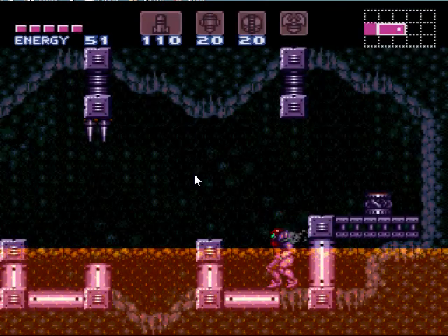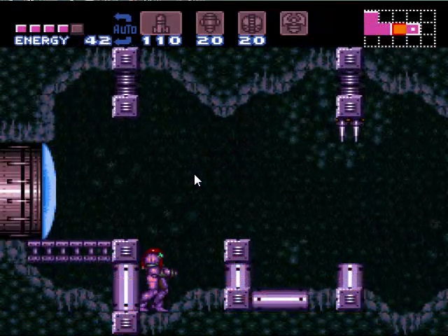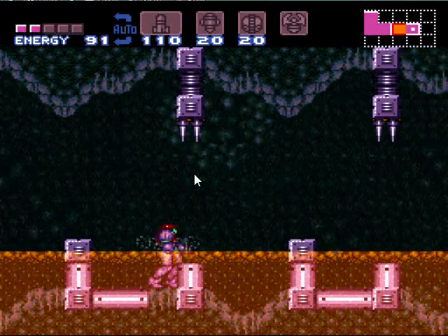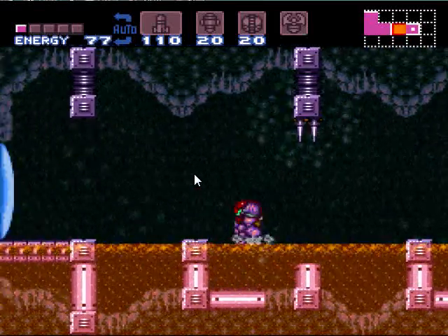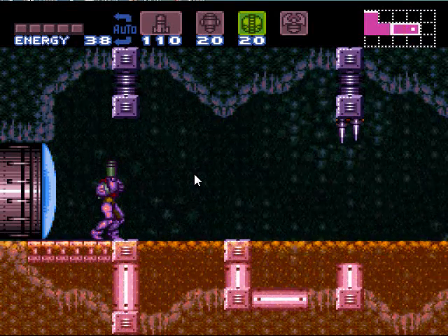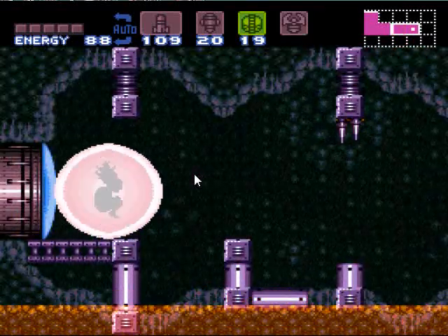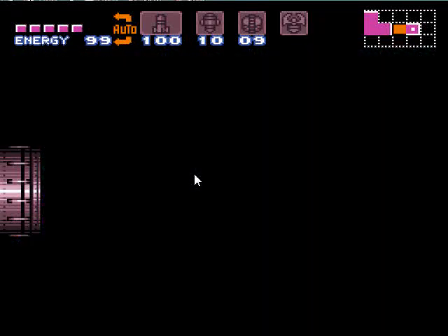Let's put us back on auto. What you do is you hold L and R, roll into a ball with the power bomb selected, and hold down as well. Then you fire off a power bomb and continue holding that — and what should happen is right there. It uses 10 missiles, 10 super missiles, and 10 power bombs to completely transfer into energy, and it fills up all your energy. How about that?